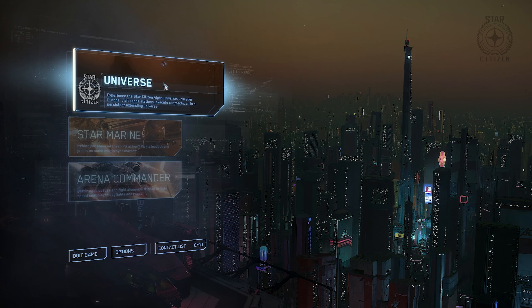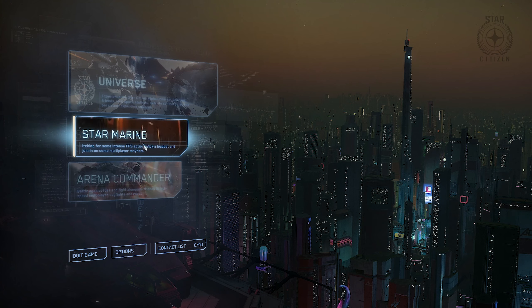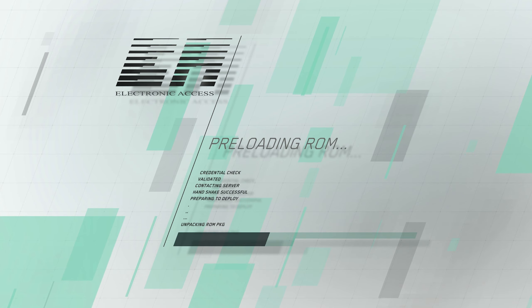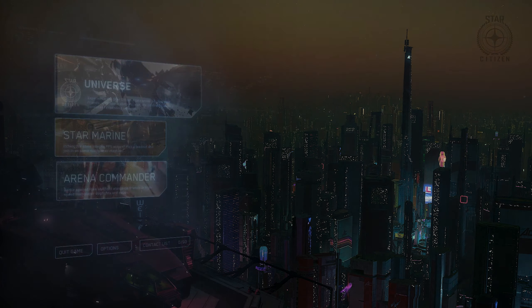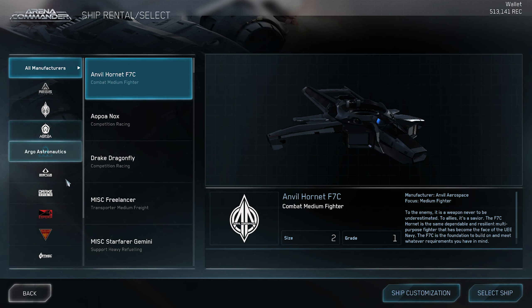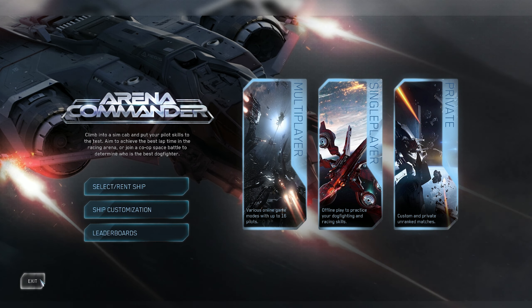Getting into the actual game, we've got the Universe, Star Marine, and Arena Commander. We'll probably do separate videos on each of these, but I'm just going to click into each real quick. It'll take a second to load up each little module — and these are just easy ways to get into things like FPS action or with Arena Commander, flying ships and fighting. Now with the ability to rent ships in Arena Commander, you can really try out ships before you buy them and fly around in a smaller level before you get into the big universe.